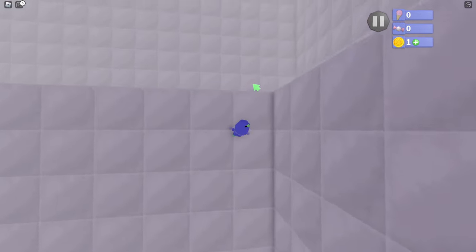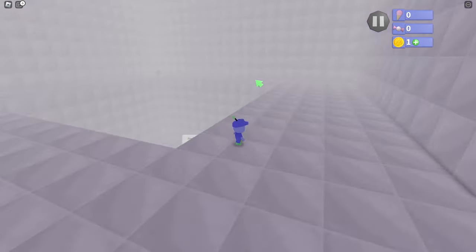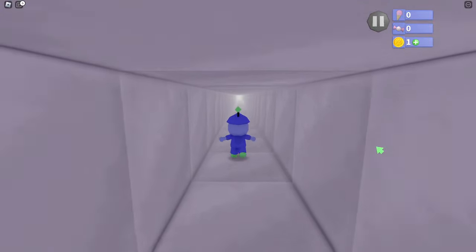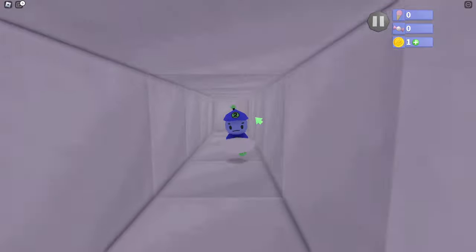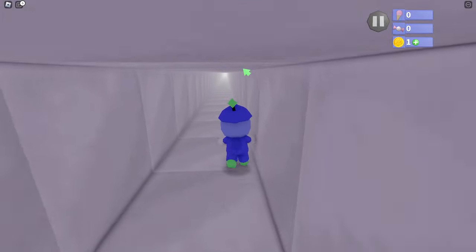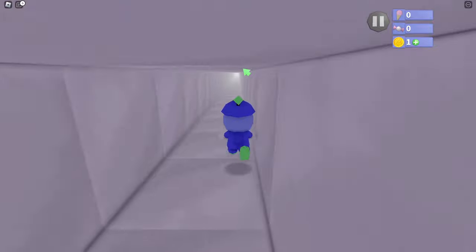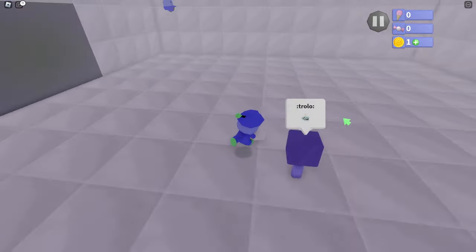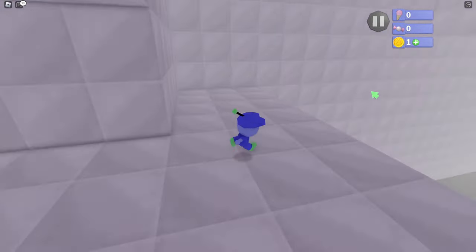Let's grab this and go up ahead. Wait — we actually have to go all the way back to spawn, and I'm pretty sure we use this disc to break that one wall we saw earlier. Yes, this one right here. Let's go over here and throw it. There we go — that's how you get past the first part. For the second part, I think you just wall jump like so, maybe using some momentum with these things.